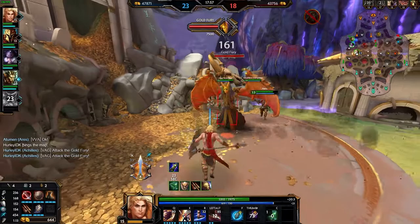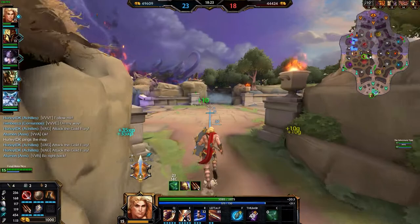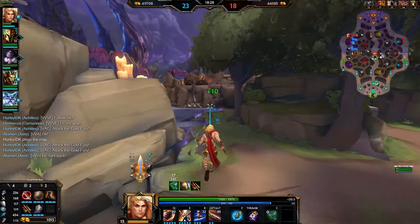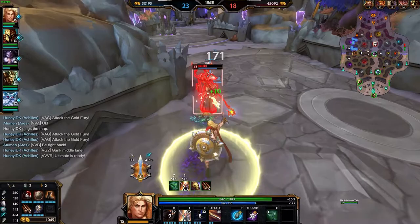Speaking of items, the new 7.7 update is right around the corner, and with it comes a whole host of changes. For relics, teleport and thorns seem to be here to stay for solo laners, but with sunder and cursed ankh now countering shields, it could be an option versus the likes of a Nemesis and Nike combo, with beads of course being an option versus a Hades or an Anubis. Gladiator's Shield has finally been reworked after what seems like an eternity. Achilles, seeing as he has only 2 damaging abilities, can now just go straight into boots, which was already a viable strategy.